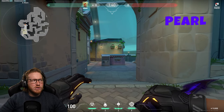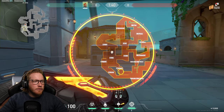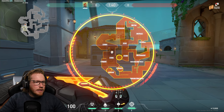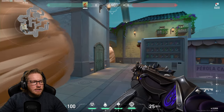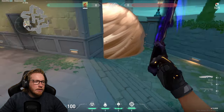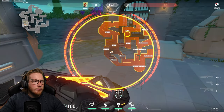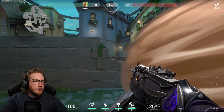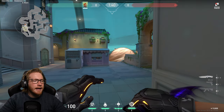We are on Pearl. Starting with A site, the default smokes I like are deep on flowers — you can see this little neck where it joins on — you want to smoke that, deep on secret as well, and then mid link. You don't actually want to smoke link if you have mid control. The deeper smoke means they're not as close to site if they decide to rush it — if you smoke it too shallow they can still sneak up and pick angles, and if you smoke it any deeper it's very easy for them to rush and kill whoever's planting.